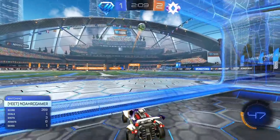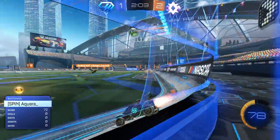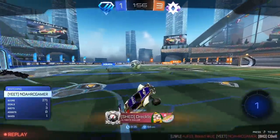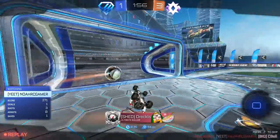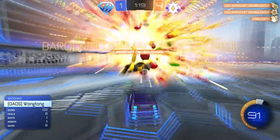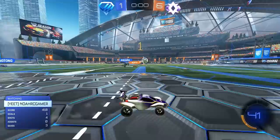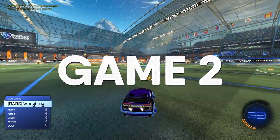As the second half of game one continues, the champs keep applying pressure. Noah uses tip number three — flipping from the wall — and is actually pretty close to saving the ball. Despite some solid moments, the diamonds lose confidence as the game gets out of hand, and they lose 6-1. But they get another game to prove themselves, and if they can play like they did in the first half, they could win.